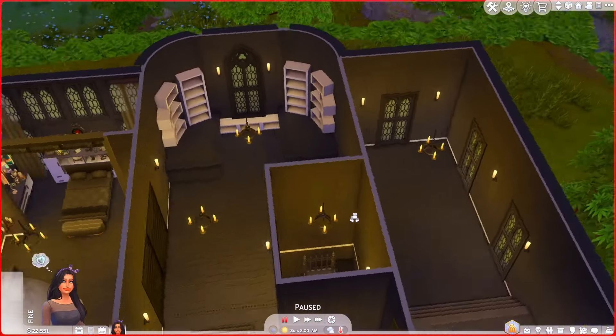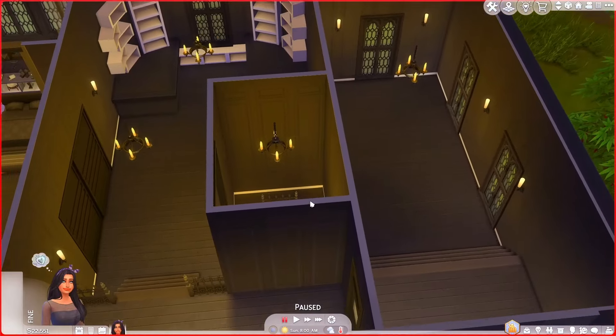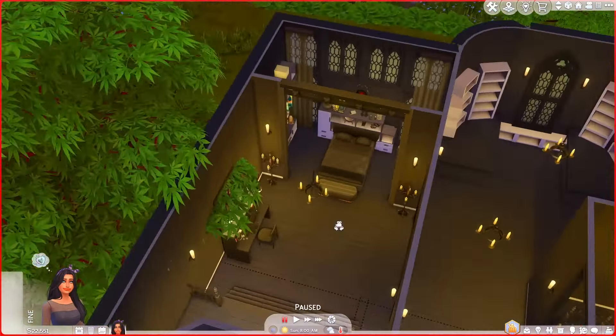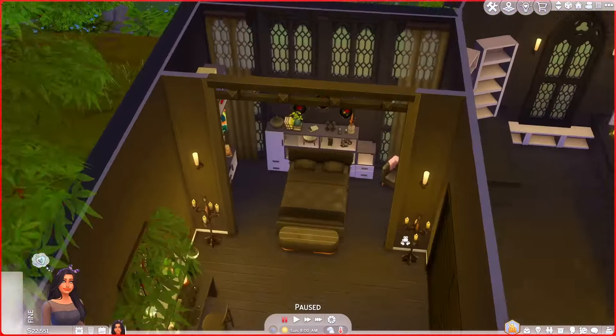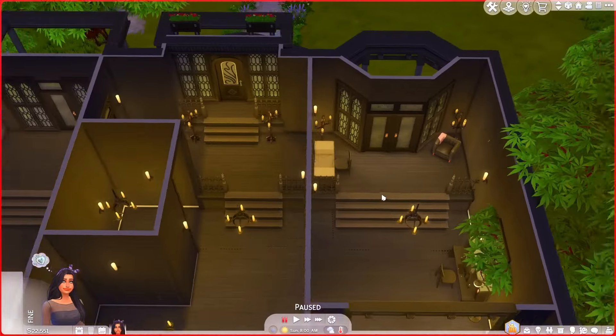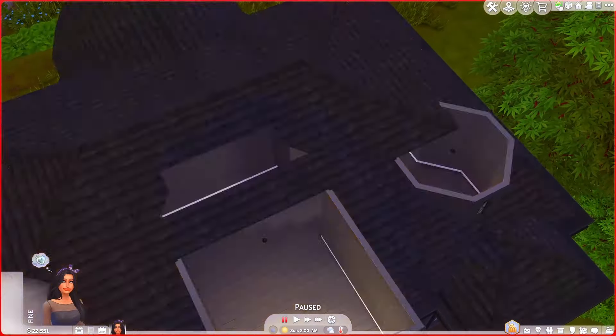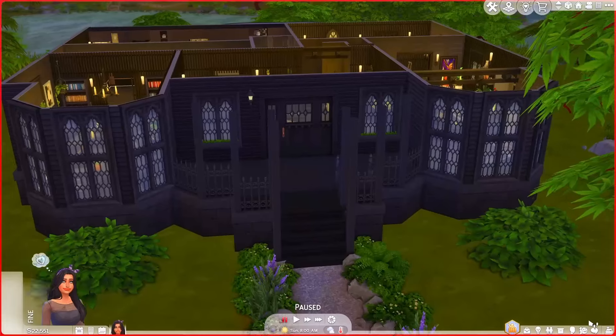I was trying to figure out how we're going to store our collectibles, so that's probably what's going to go mostly in this upstairs area. This is her bedroom over here where she's going to sleep — she's got her own desk with a computer and a nice little seating area. There's also a third floor that's currently not accessible, but just in case we need more room for the collectibles I made sure to add that in.